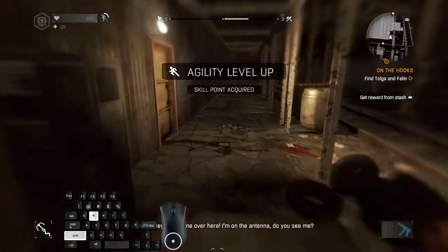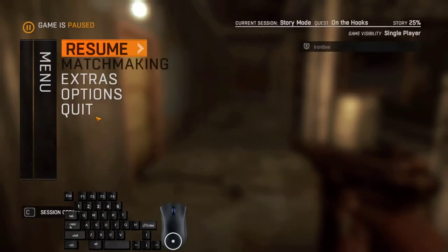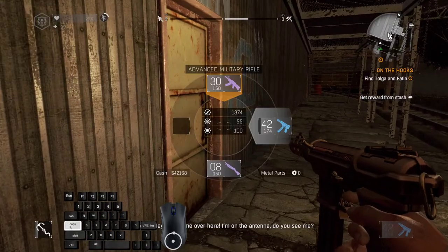Use the grappling hook to maximize your movement speed. We hit agility level 5 — we hit it way too early than normally because I was doing unnecessary jumping around. Usually you will hit it much later in the game. Anyway, if you have the shotgun, equip it and interact with this door.